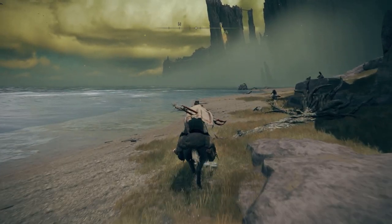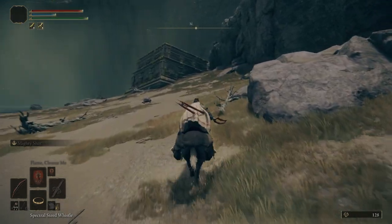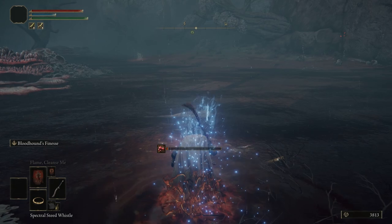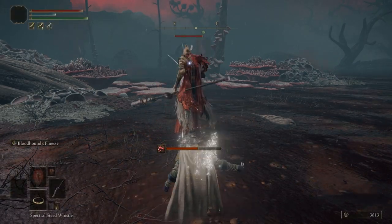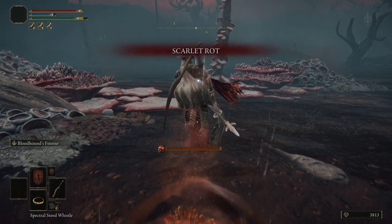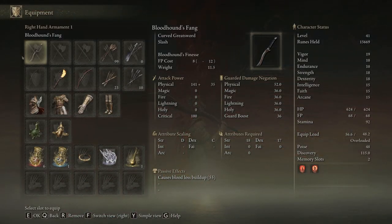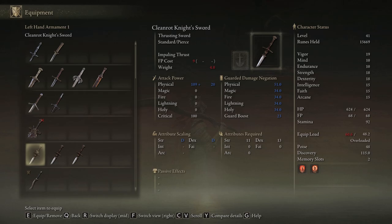We just crafted the item which increases the odds of finding more items. Basically what you want to do is travel to the next area where you can find many enemies to make this farm even more efficient. A little bit more north on the beach you can find even more of these penguins, and as long as your item is active you should take down as many of them as possible. Keep doing this until you have enough Silver Pickled Fowl Feet, and then use those to increase your chances of finding items at whatever location you want to farm for new weapons and armor. Before you start farming you should always eat one of these to increase your chances. This time I wanted to farm for the Cleanrot Armor Set so I traveled to the Ainsel River Swamp Shore, and every time after defeating my enemy I had to reset the map by using quick travel. It took me about 11 kills to get my hands on the full armor set, and I also found the Cleanrot Knight Sword twice.